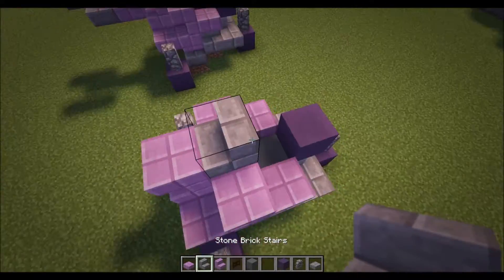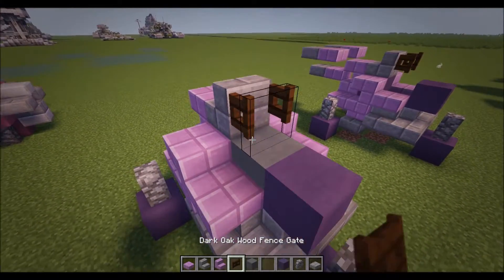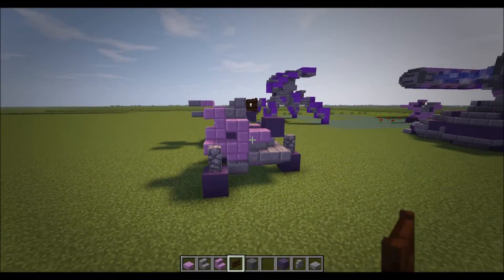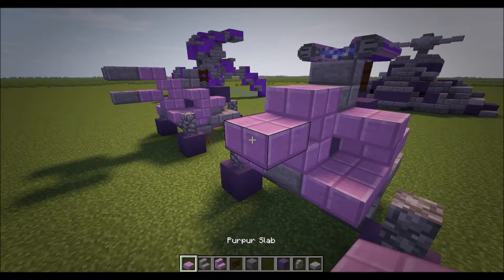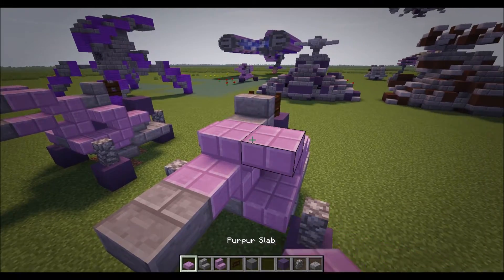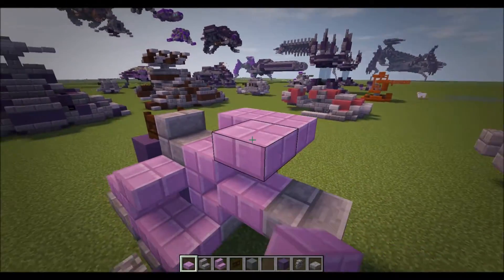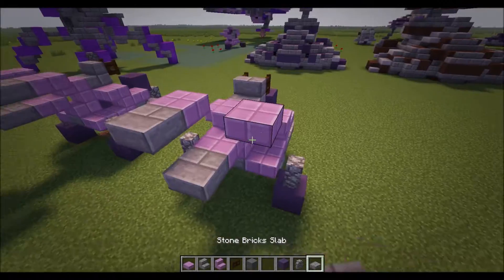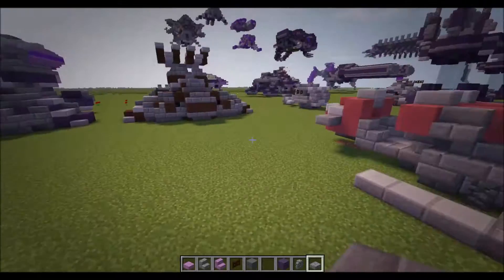Then a stone brick stairs there, then you're going to put a temporary block and then a dark oak fence gate like that, and turn it inwards. You should have this now. The final thing for this one is just put a purple slab there, then a stone brick slab, and also come to just here, do one there and one there, then put another stone brick slab next to that. And that's it for the Halo CE one.